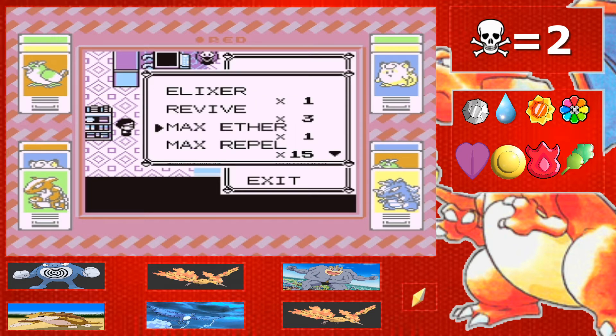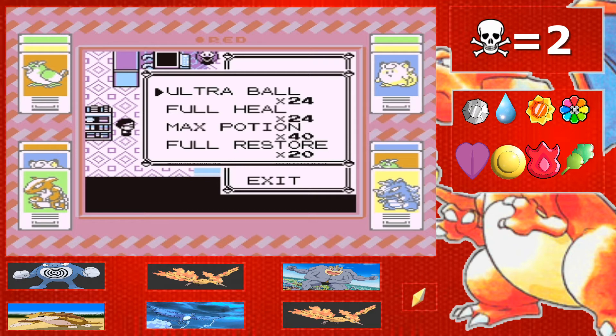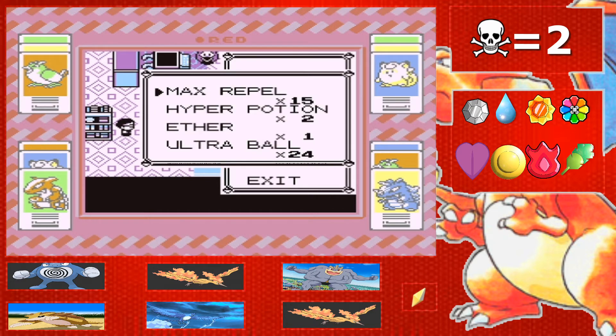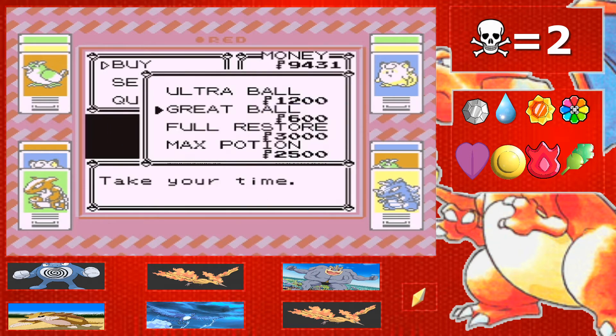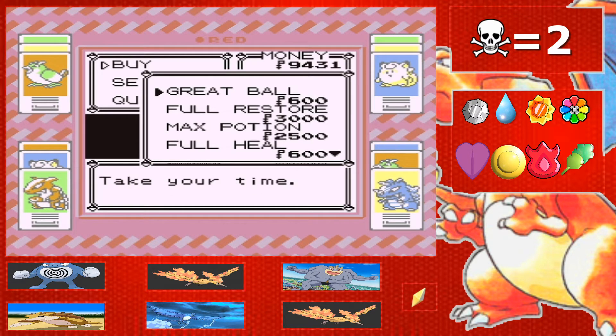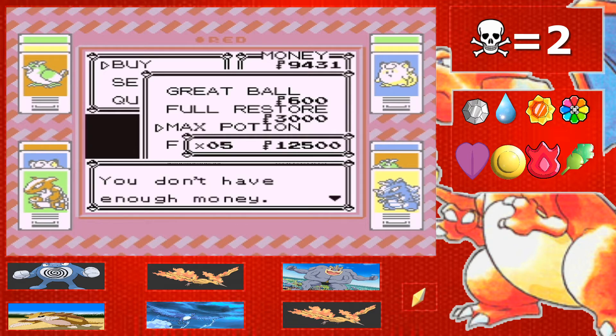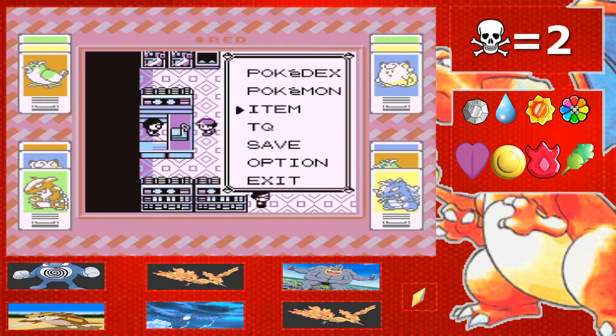Let me go over the items I've got: one elixir, one max ether, and one ether, which isn't as much as I want, but it'll have to do for PP. I've got 24 stores, 40 max potions, and 24 full heals, plus two hyper potions. I'm at about 9,000 gold — maybe I'll just buy one more max potion, I think I've got enough.